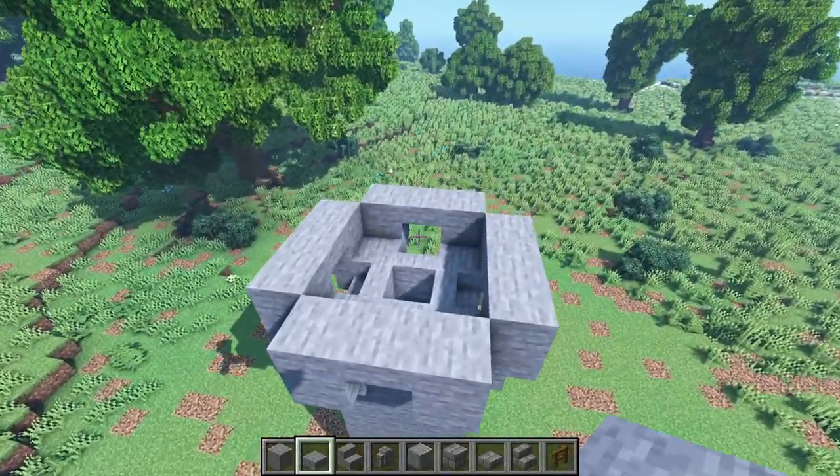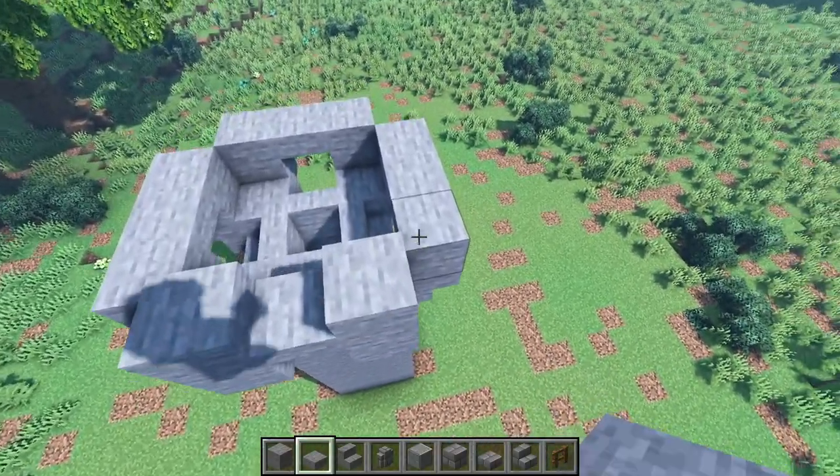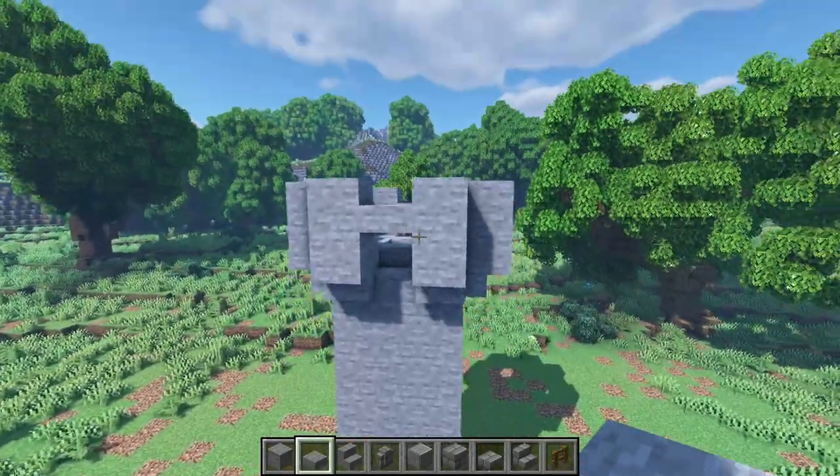Now I'm gonna get some stones again and place them on top of the upside down stairs. Then I'm gonna get some stone slabs and place them here in between these stones. There we go. Now let's place slabs on top of these stones here.